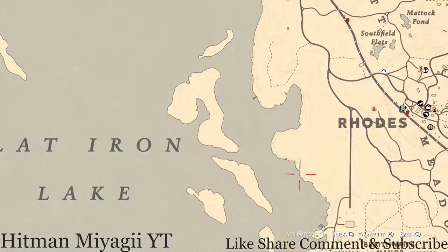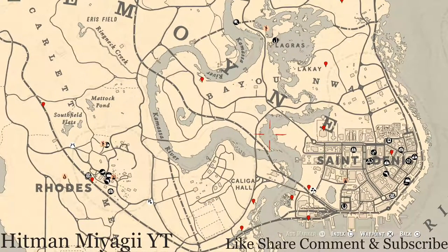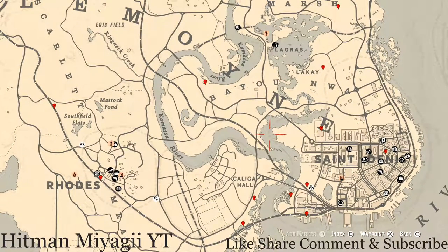Let's go over to the Lemoyne area of the map. Let me zoom out so you guys can see everything. The cycles for today, Monday August 30th, are: family heirloom cycle six, all luxury cycle one, coin cycle two, arrowhead cycle two, wildflower cycle three, antique alcohol bottle cycle four, all tarot card cycle four, bird egg cycle two, and fossil cycle three. Remember to check the description box below — everything is down there, including the cycles and a link to the current fossil cycle video.